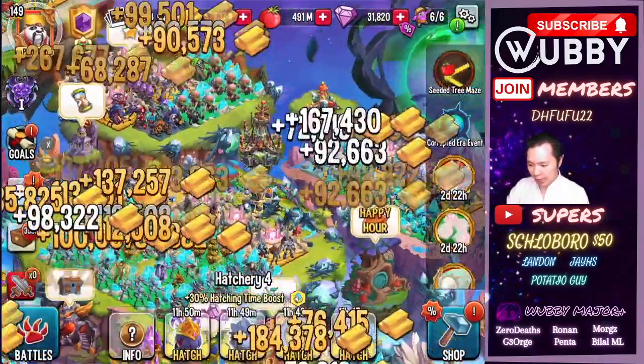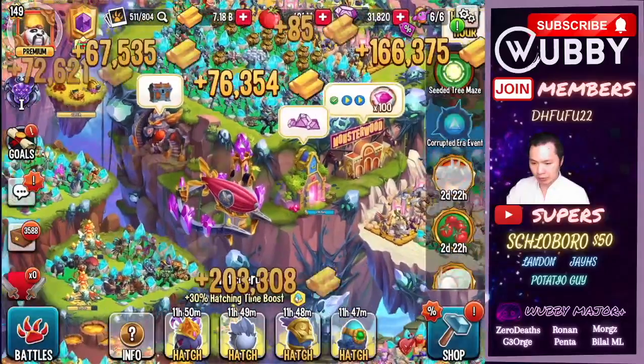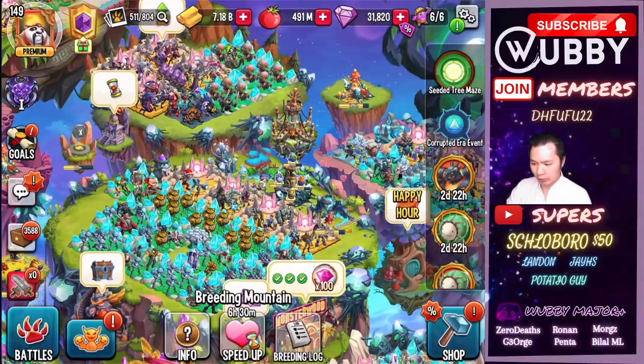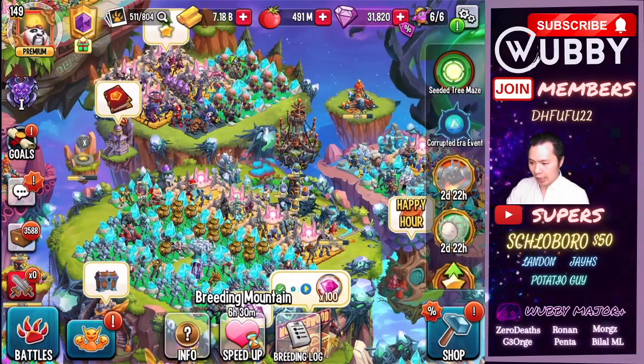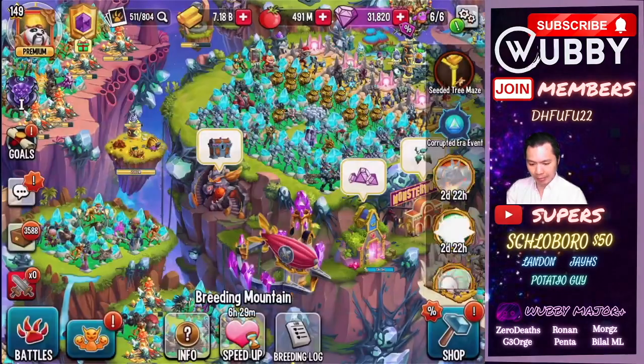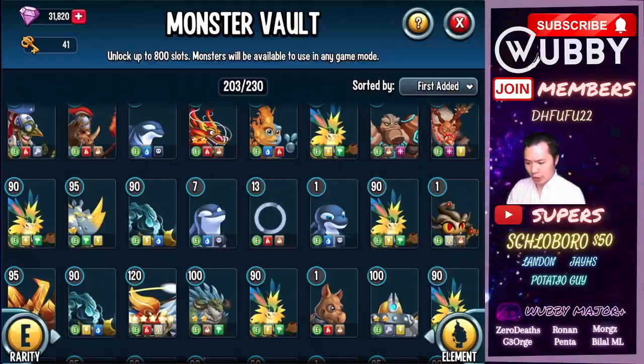The problem I have is my hatchery is completely full from the breeding event — this one finishes in three hours and the others don't breed for another six and a half hours. I'm going to put my maze collector token on. I do have a separate video called Max Maze Coins, so if you want to maximize your maze coins without the collector tickets, go check that out.